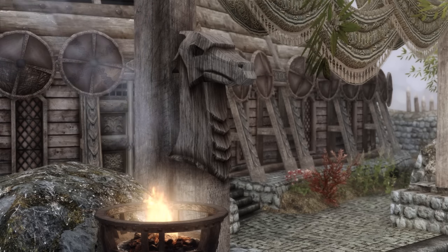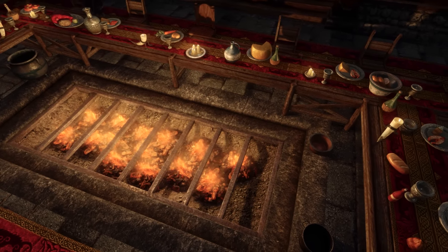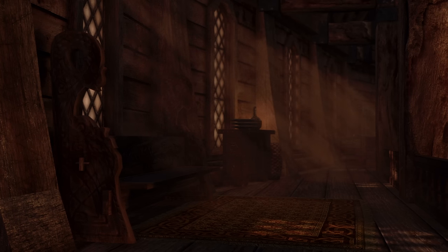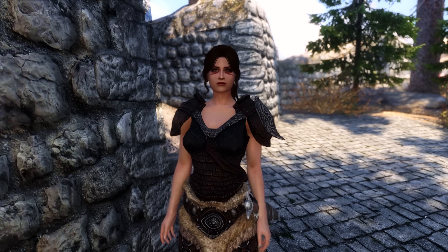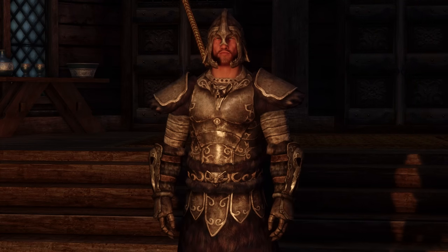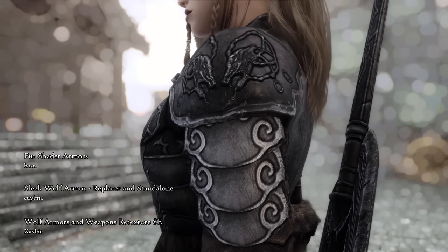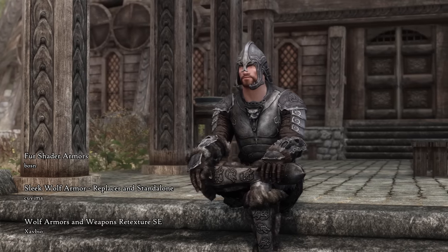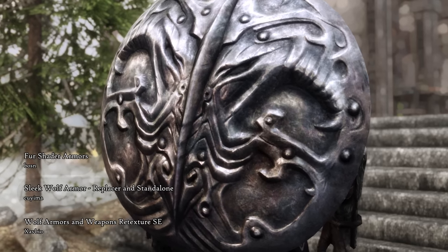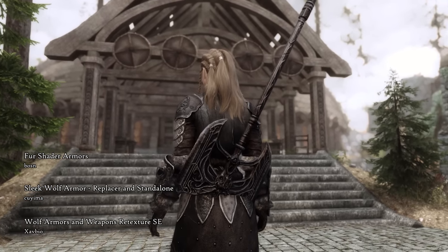My favorite faction in the game is and has always been the Companions. Even though the story and execution of the quests leave some people a little bit disappointed, I will defend this over-the-top arrogant bunch of mercenaries for life. The Wolf Armor can be obtained when joining the faction, and with Sleek Wolf Armor Mods Remesh and Wolf Armors and Weapons Retexture SE, the armor looks absolutely incredible. On top of that, Fur Shader Armors adds sweet shell texture on the fur parts to make it look realistic. Shield of Ysgramor and Wuuthrad also get a beautiful retexture.